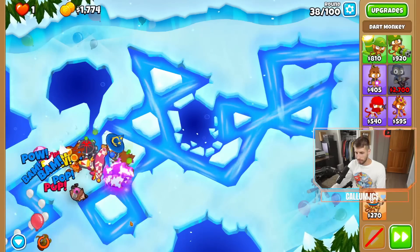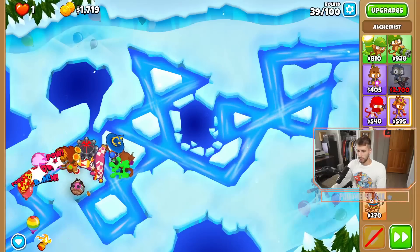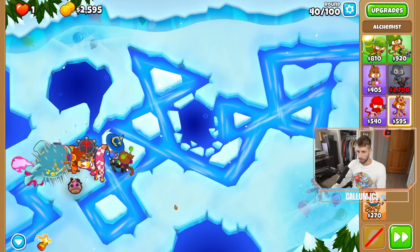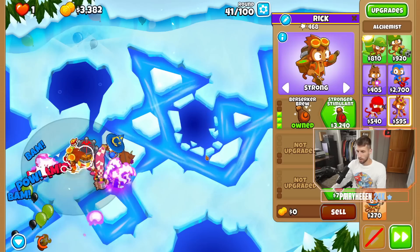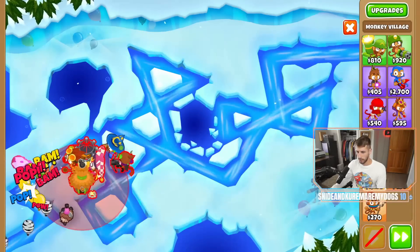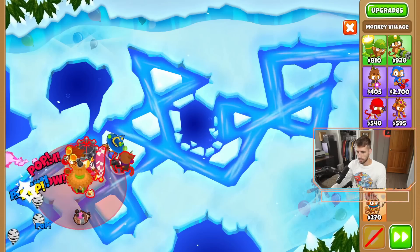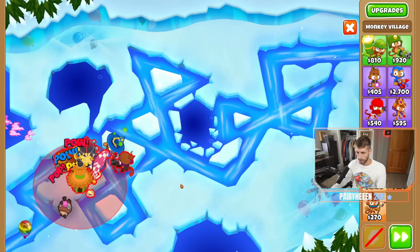I think we would have been fine. There's nothing that we can really get to help us too much right now. I'll probably be getting a spike storm eventually. I think we'll just save up for stronger stim. I think this is a game saver actually. Does that not hit the wizard? I need to hit everything.